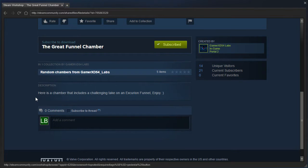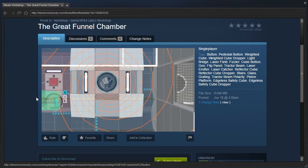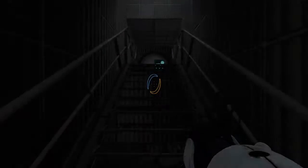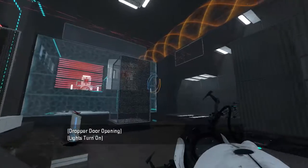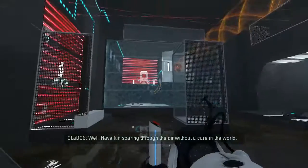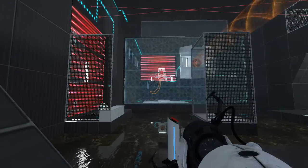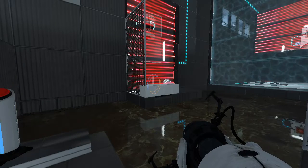Here is a chamber that includes a challenging take on an excursion funnel. Alright, let's check this out. A challenging take on an excursion funnel — well, have fun soaring through the air without a care in the world. Wait, it doesn't even juggle properly? Are you serious?